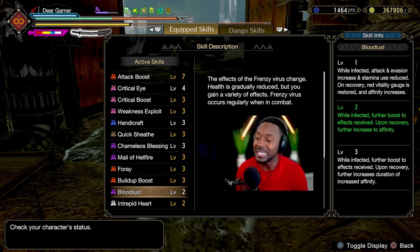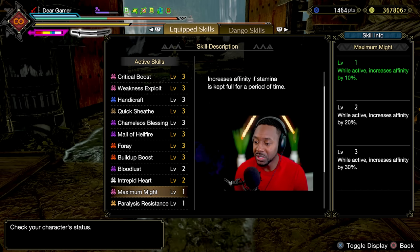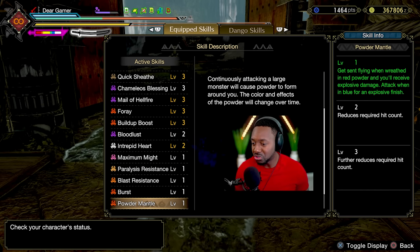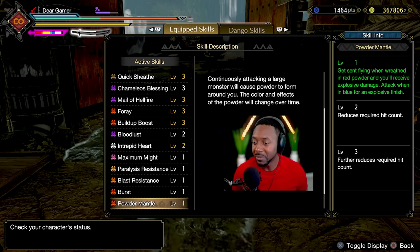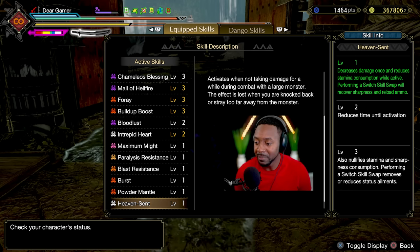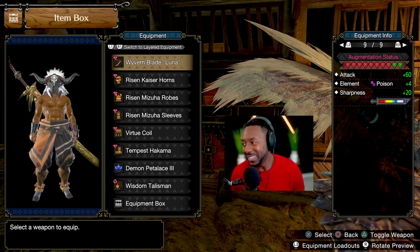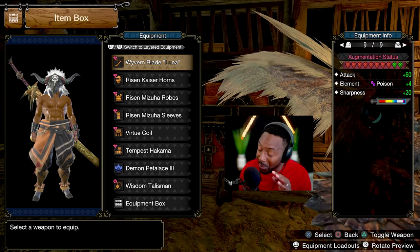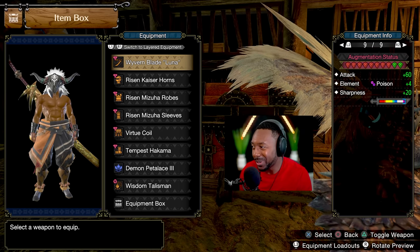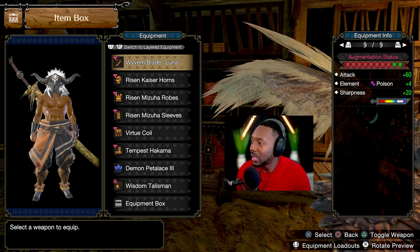I'm trying to see if I can squeeze in one more Bloodlust because they're so good. Maximum Might I might switch out because honestly as I'm recording I might be over on affinity — let me just check real quick. I have Burst on there, Power Mantle for explosion damage sporadically through the match, Heaven Sent, and Frenzy Bloodlust. Starting from the top, we have the Lunar Longsword — augmented all the way with maximum attack — and you have two slots left which I just put Poison on.